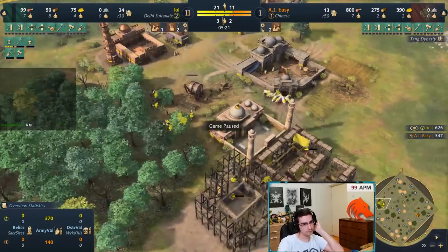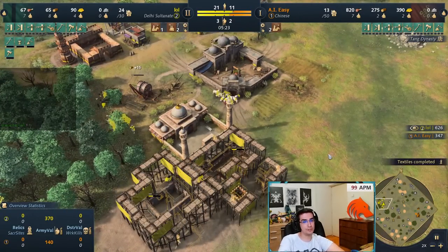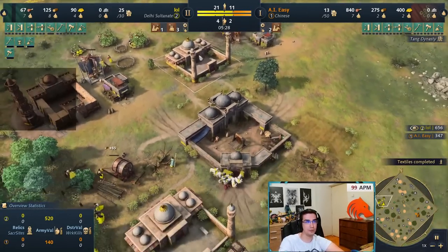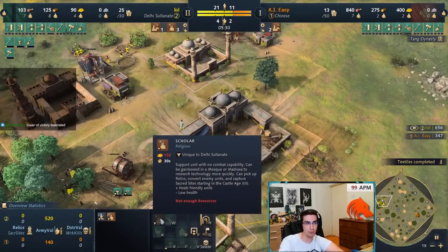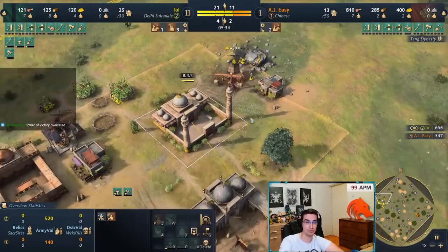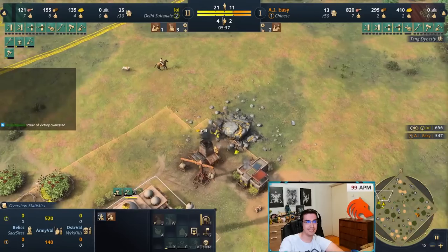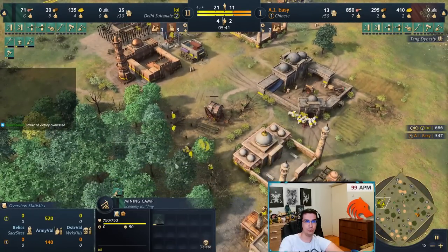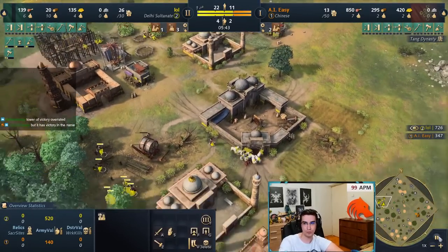Your goal is to capture three sacred sites because you want to use all that sacred site gold income to produce double scholars from both mosques. This build actually has more scholars than Dome of the Faith. Once you have three sacred sites you can also move these four gold workers onto wood or food depending on what you need.